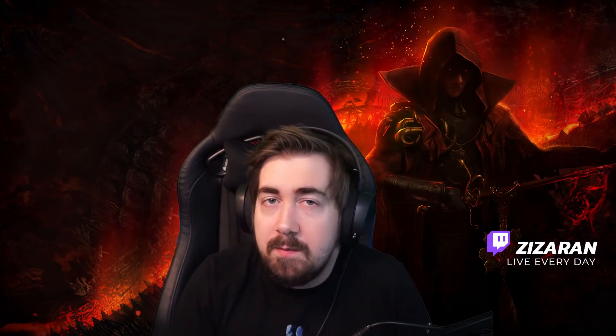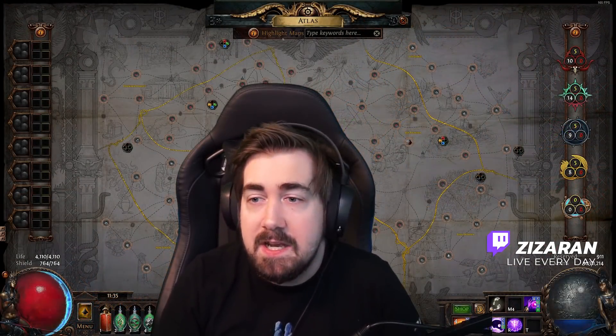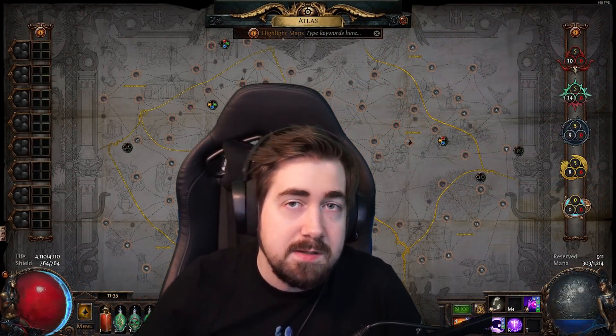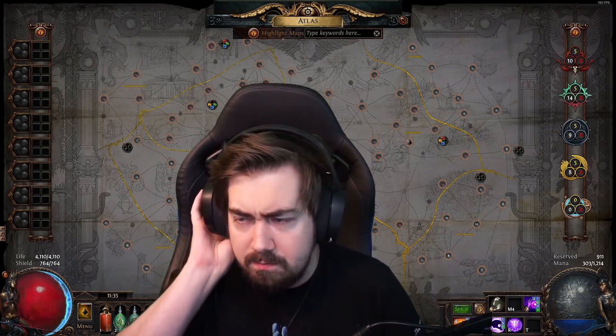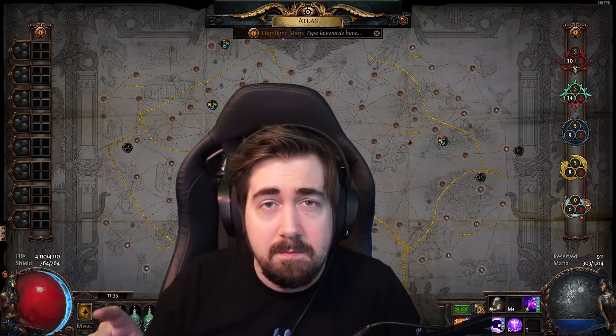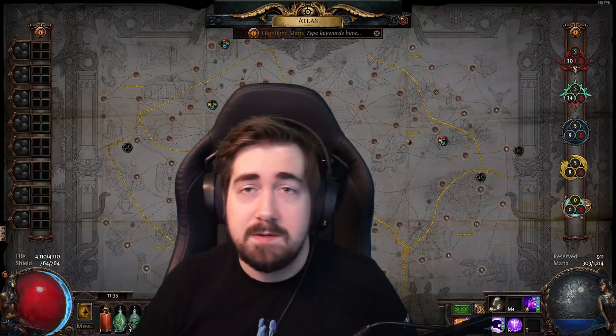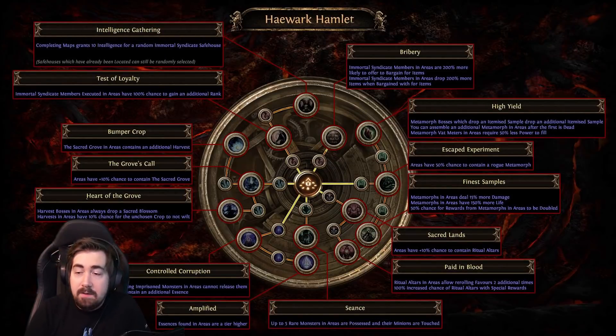Hi, this is Rin here with another video for the upcoming 3.16 Scourge League. This is going to be talking about the new atlas passives — not necessarily about how to get them, just about where to allocate them. I have some old videos telling you how, but it's basically Maven stuff. Let's start with Haewark Hamlet.